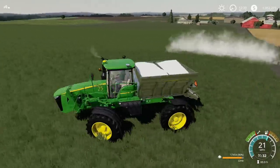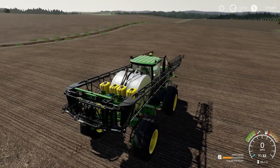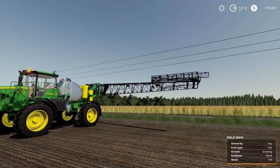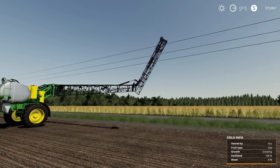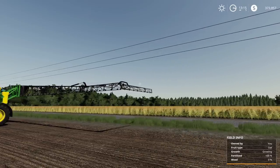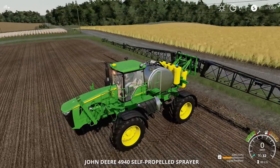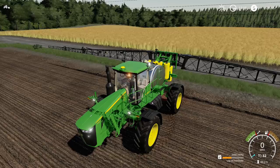Now let's hook up the sprayer attachment. Let's unfold it — this is going to be a really big boom arm. That comes down, and then that one folds over. There we go — really big, with lights and turn signals.